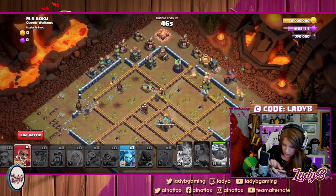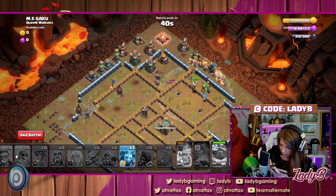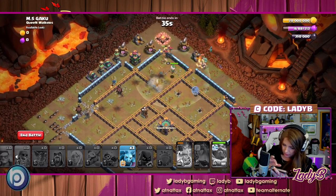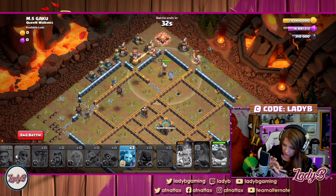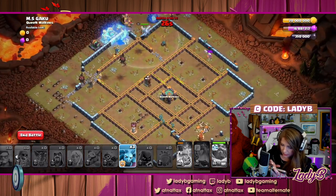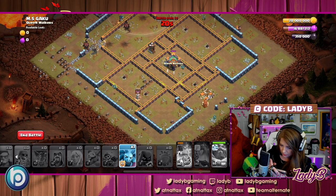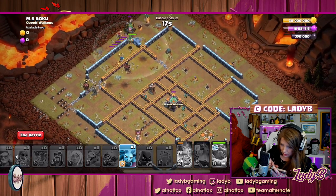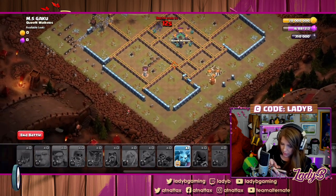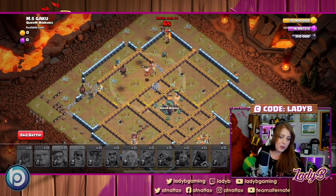We've got 46 seconds left and this is looking mighty fine — we've got the king, a couple drag riders, and the royal champ is going down for the count, but we have what we need. My goodness, I think we got it! This is exactly why we're holding on to the minions. We even have the headhunter coming through — swag archer, swag minion!